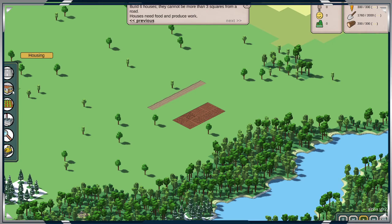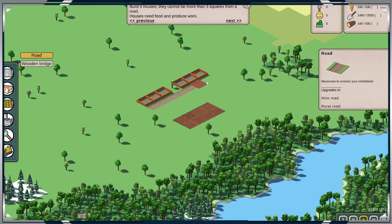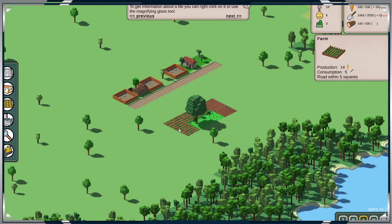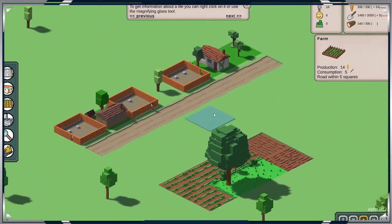Build six houses. Build 6 out of the can of number 6 from the road, okay? Houses need food and produce work. To get the version of that utility, you can right click and use the magnifying glass. Function consumption, road within 15. Okay, so far so good.